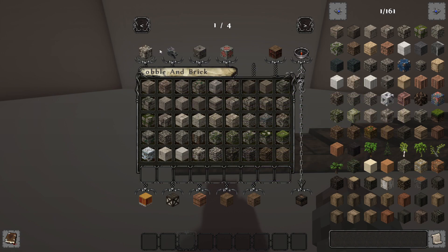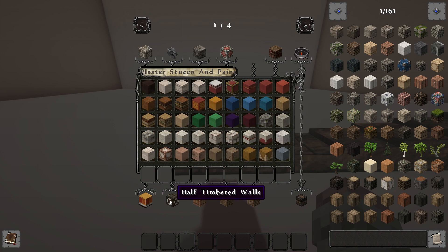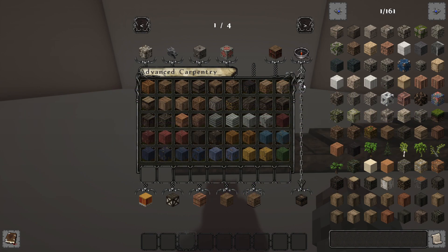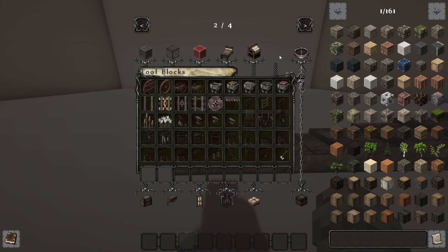So for example you have different tabs here: cobble and brick, advanced masonry, columns, mosaics, tiles and floors, plaster stucco and paint, half timbered walls, roofing, planks and beams, advanced carpentry. Most of these have a vast array of different types of blocks, including steps. You also have different furniture items, which are brilliant for detailing.